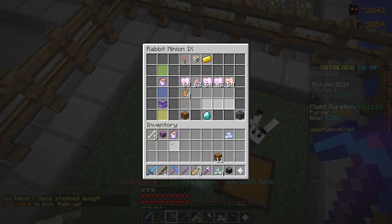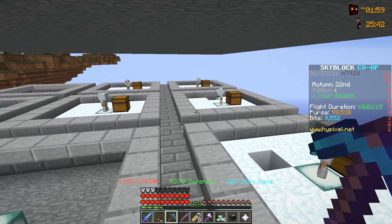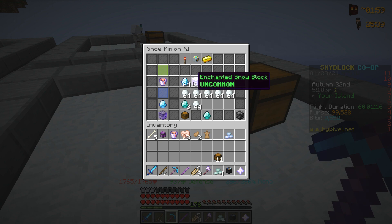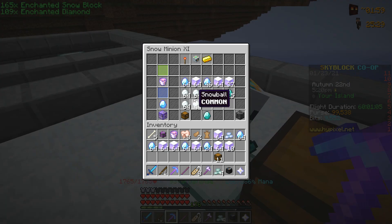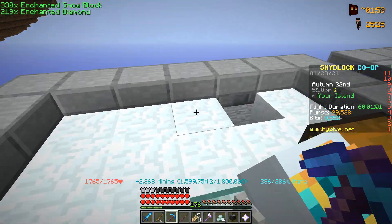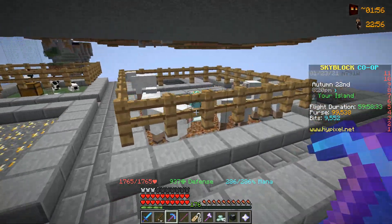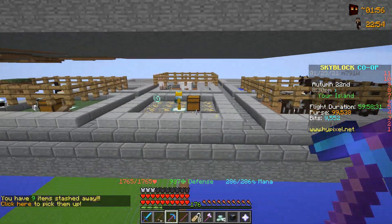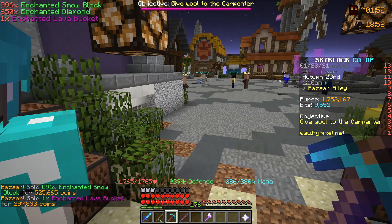Including the rabbit minion, which we are still working on getting to tier 11 — but enchanted rabbit hide is super hard to obtain. Normally at the start of every episode I like to pick up a booster cookie, but today we need all the money we can get, so the booster cookie is not in our budget. We are going to sell some enchanted snow, enchanted diamonds, and all the rest of the byproducts from the minions. The fishing minion, cow minion, gold minion, and sheep minion all sell for a pretty good amount. Heading over to the bazaar and selling our first inventory of the day for a nice 1.6 million coins.